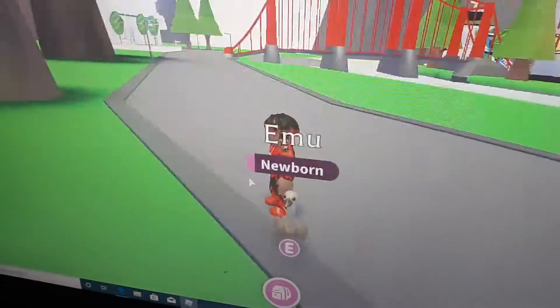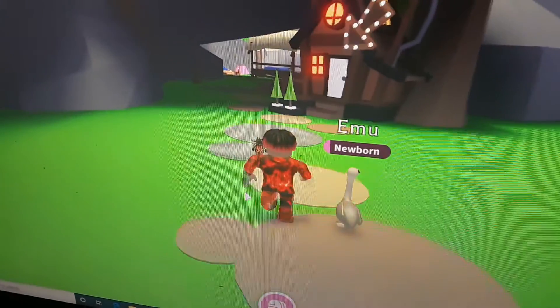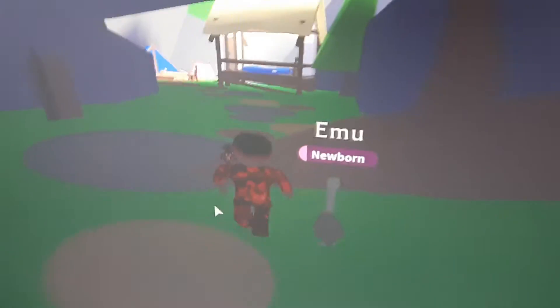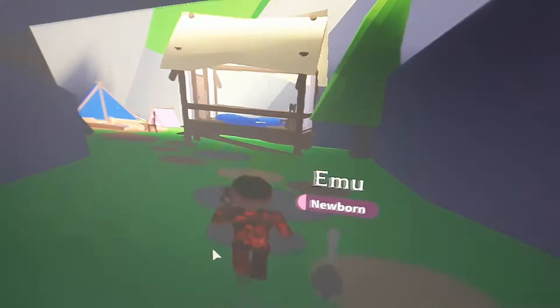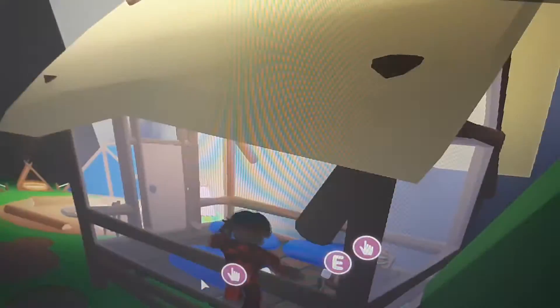This is how you hack in Adopt Me. Go through the portal, just like always, find this treehouse, and then just go behind it, and go in here.